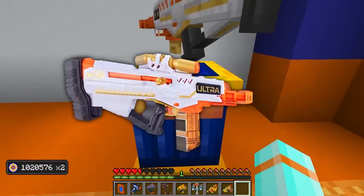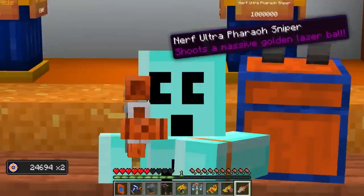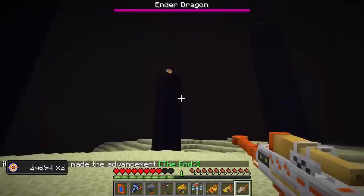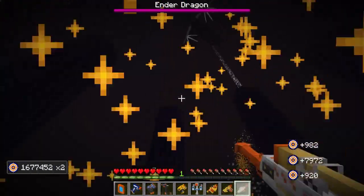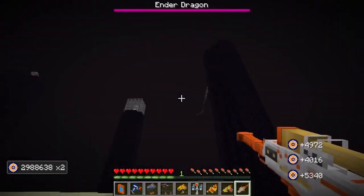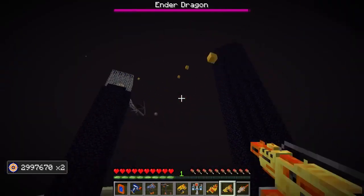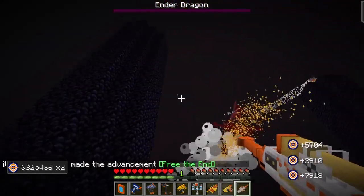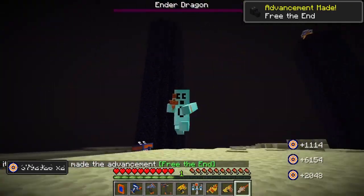Shoots a massive golden laser ball. Let's try it out. We're at the End. Okay, we can use our sniper to take out the dragon, I guess. Look at this golden laser, dude. Hello there, Mr. Dragon — would you like to say hi to some of my Nerf buddies? Pew pew pew. Boom. Get him, dude — Nerf sniper go. That was the easiest dragon battle ever, man.